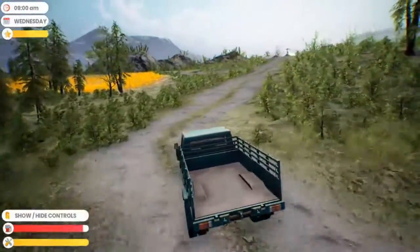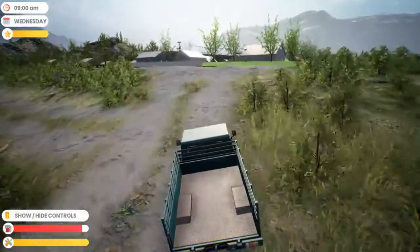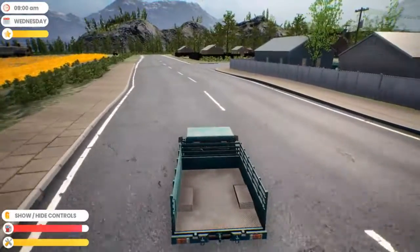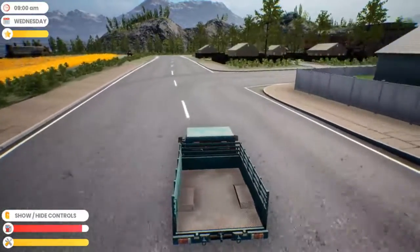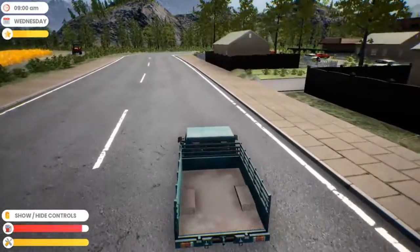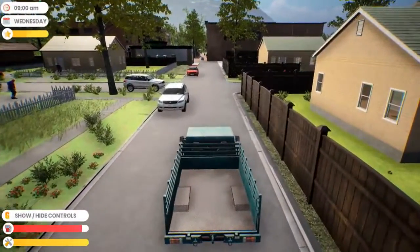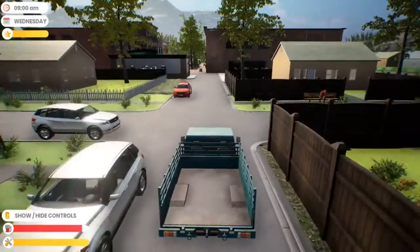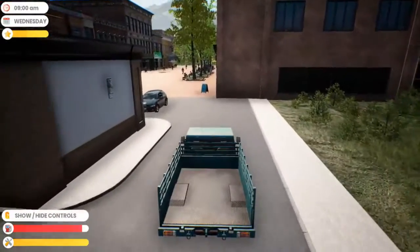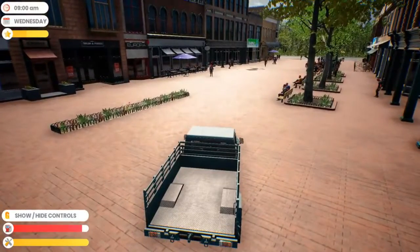Now we're going up here to have some lunch, and then we're going to the nursery to make some purchases maybe. We may not actually get the irrigation or the fertilizer system this round — I'll have to check my funding. We may actually have enough to get it. We can get more different plants now, but I want to get some more money going so I can buy more farm plots.